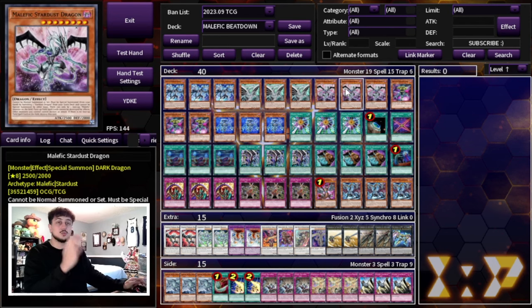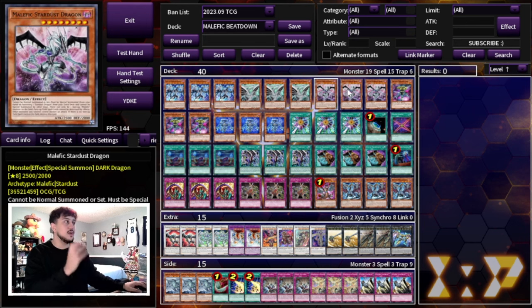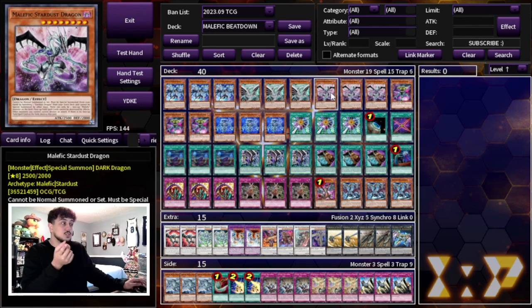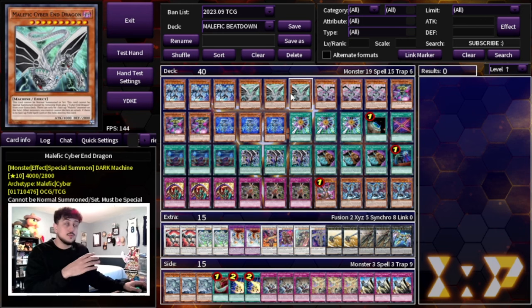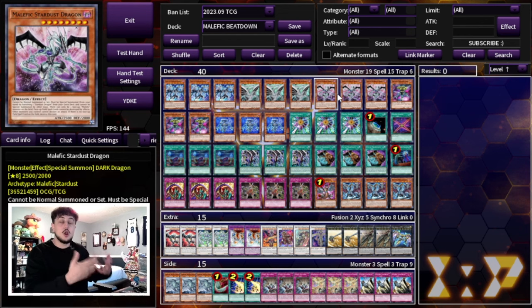We're also playing three Malefic Cyber End Dragon and three Malefic Stardust Dragon. The reason we're not playing Malefic Rainbow Dragon or Malefic Blue Eyes is we don't want bricks. A brick Rainbow Dragon or vanilla Blue Eyes doesn't really do anything for you. We want this deck as consistent as possible. Cyber End and Stardust use cards from your extra deck — no bricks — and that's why you max out on the ones that won't clog your hand.